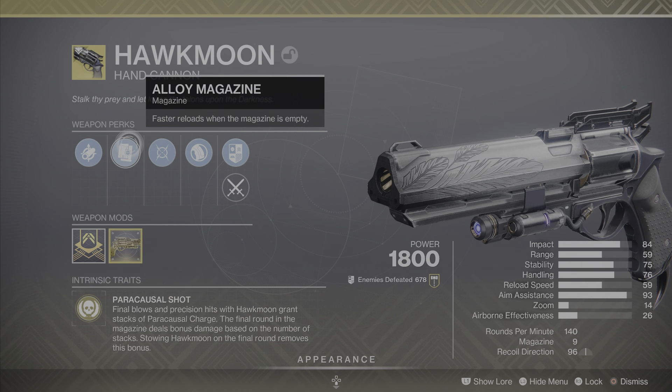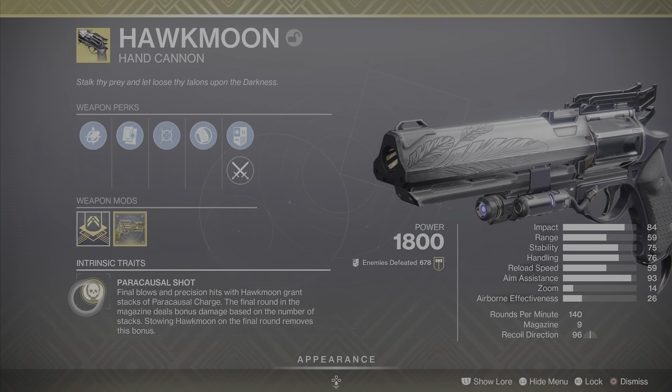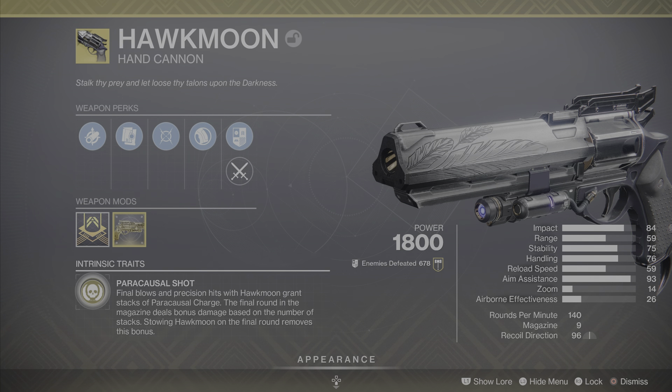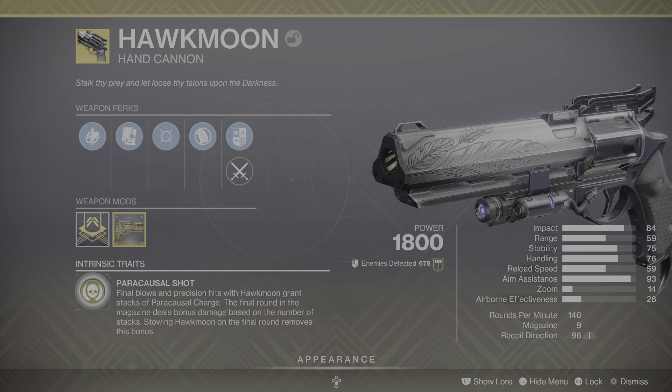As for the intrinsic trait, it is Paracausal Shot. Final blows and precision kills with Hawkmoon grant stacks of Paracausal Charge. The final round in the magazine deals bonus damage based on the number of stacks. Stowing Hawkmoon on the final round removes the bonus. On the left side of the screen you'll see your Paracausal Charge start to increase, and it goes up to a times seven. When you hit that times seven you'll hear the hawk call.